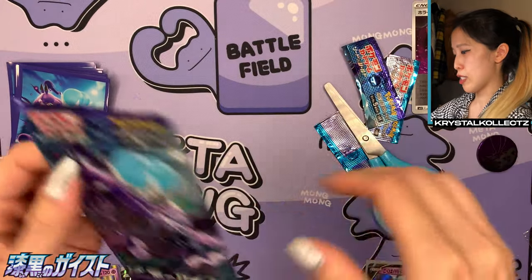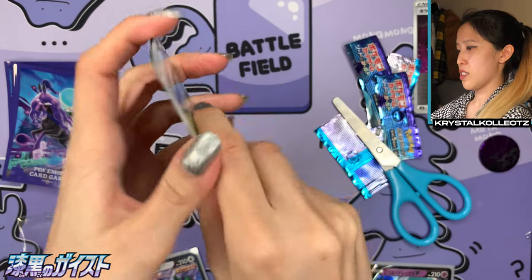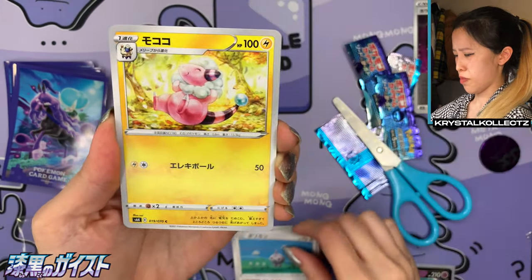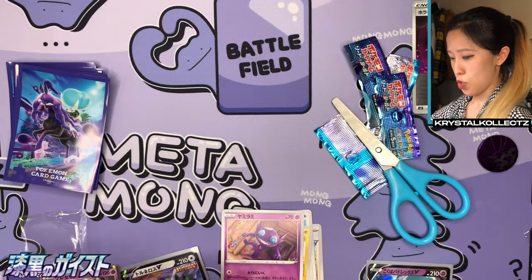Let's see if we can get anything from this last pack. If not, at least we got a promo — that's the one nice thing. If you don't get any major hits, at least you get a nice promo. I think it's another holo. We have Seabold, one of the gym leaders. We have Sableye and another holo. We have Grap Blocked, destroying a tree.